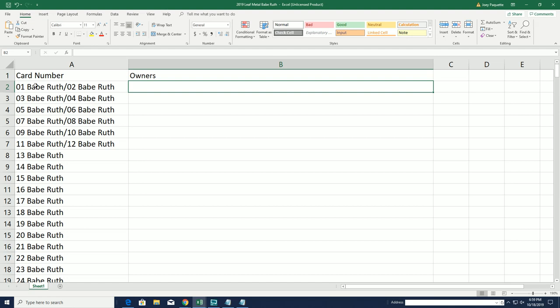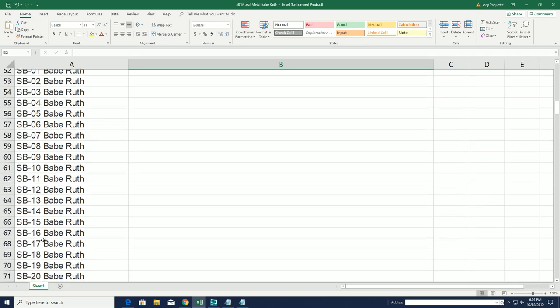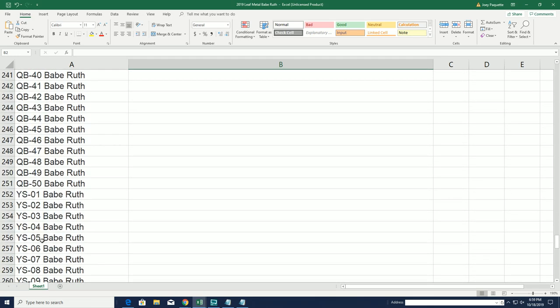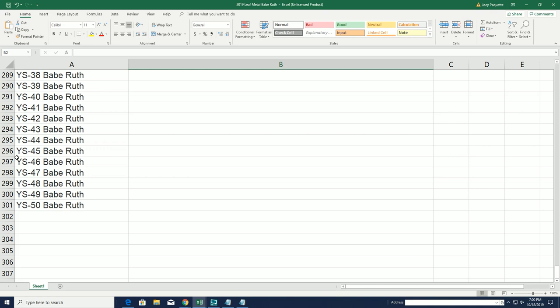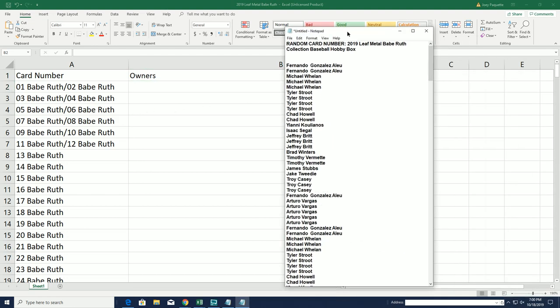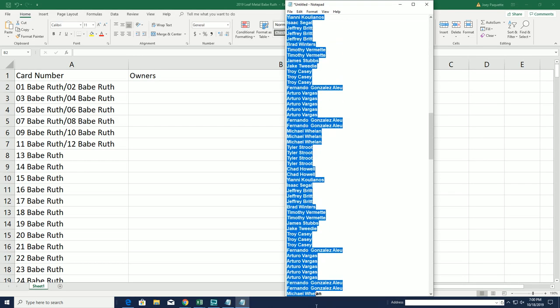We are just going to be randomizing the owner list, so this list to the left is going to stay stationary and not get randomized at all. There are 300 different possibilities on the checklist. If you got into the break, you have 10 spots on the checklist. There are only 30 spots — 650 to get in. We've got more of these coming up. This is the first box out of the case for a Babe Ruth relic.